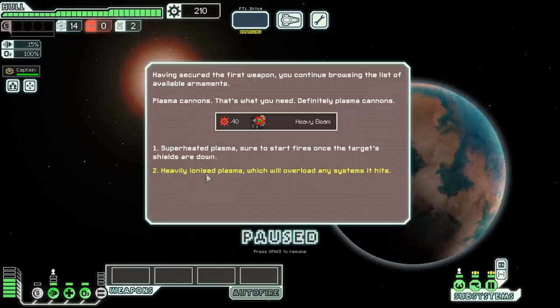The first weapon to catch our eye is a cannon that shoots projectiles so fast they penetrate shields, or a heavy beam weapon. I love having good beam weapons at the beginning of the game, so we're going to take the beam weapon and hopefully get something that complements it well. Next up are plasma cannons — superheated plasma to start fires, or heavily ionized plasma. Setting fires can be fun, but fire only works if you can kill the enemy crew first, and it takes a while to impact them. If we take the ion to knock out shields followed by the heavy beam to do loads of damage to subsystems, we increase our survivability, so we take the ionized plasma.